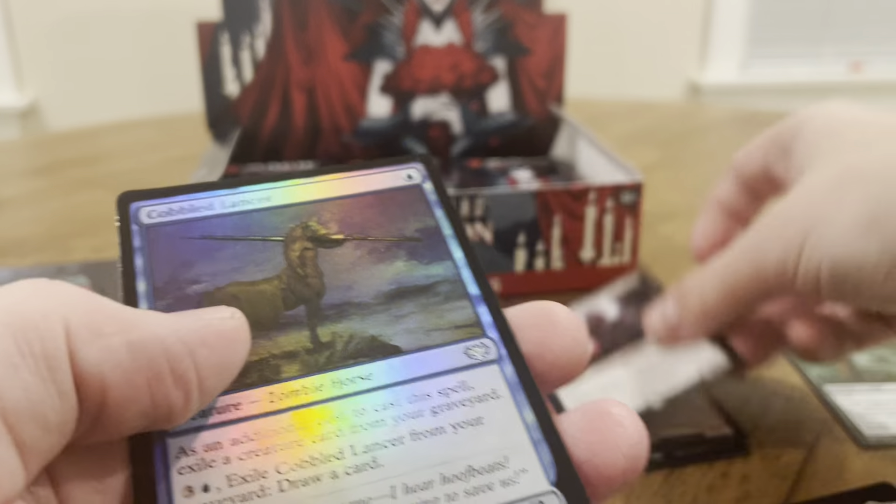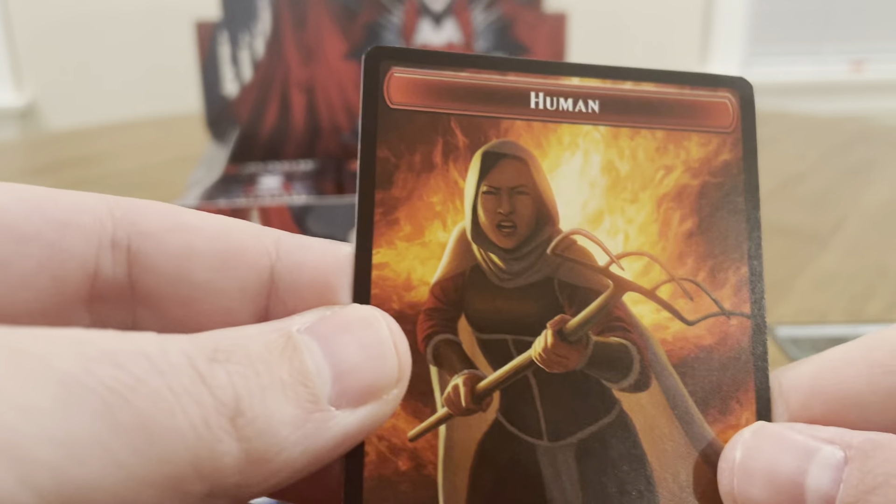Darin Blood Casters are rare. Cobble Lancers are foil. Human with a pitchfork.